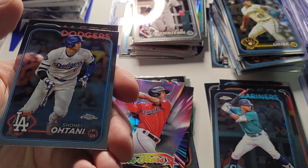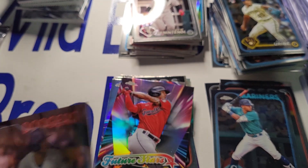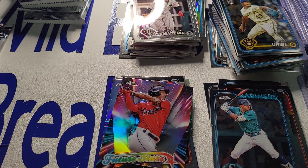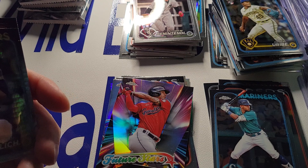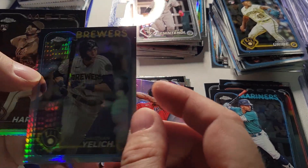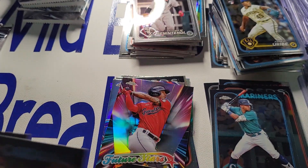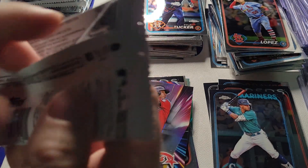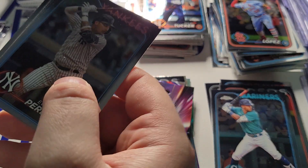There he is — finally making his Wild Bill's Breaks debut. Shohei Otani buyback card, numero trace. Two base Aaron Judges so far. Now that we've got both of the buyback cards accounted for — well, not 100% but like 99.9% — now we're going to be looking for parallels. Parallels are bringing even more money — seemingly $60 there.